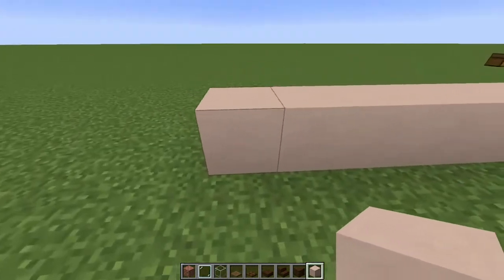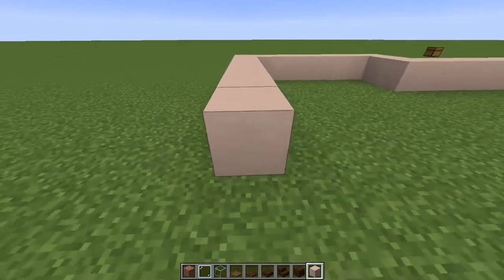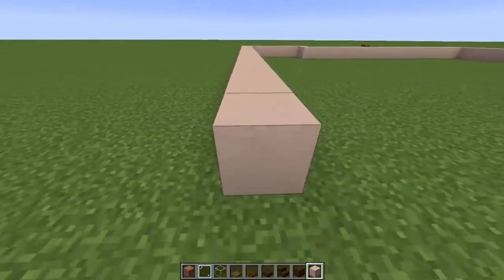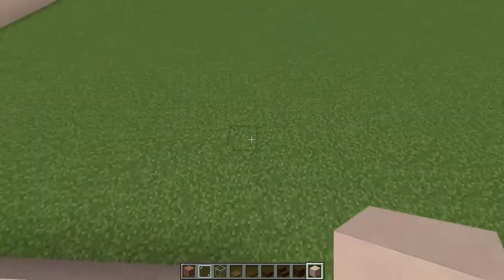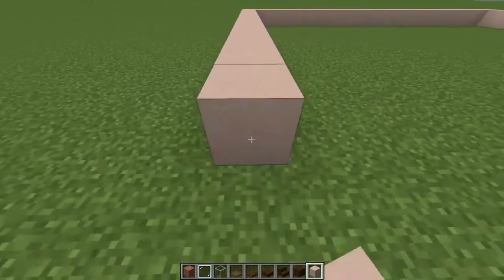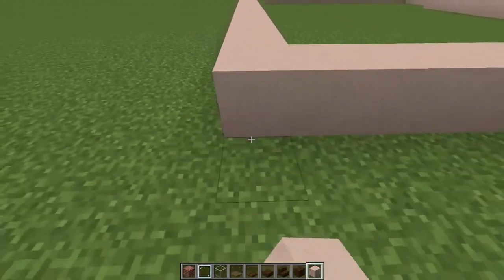From the back place another 19 blocks — 1 through 19. And now what we can do is just connect this to the back, so just place a bunch of blocks all the way and it should line up just like so.